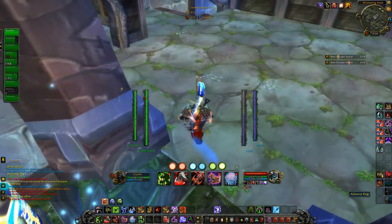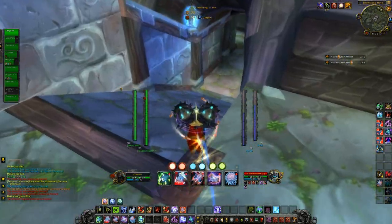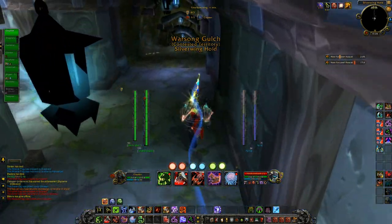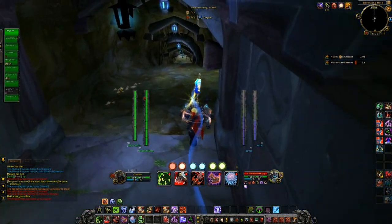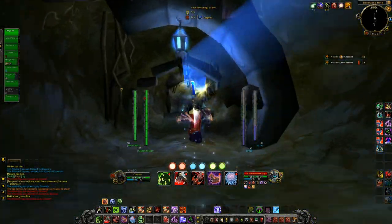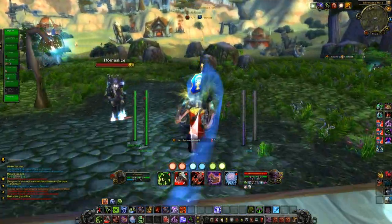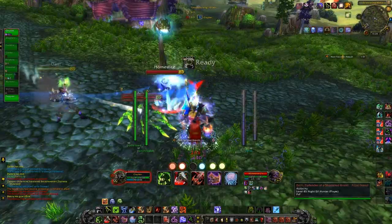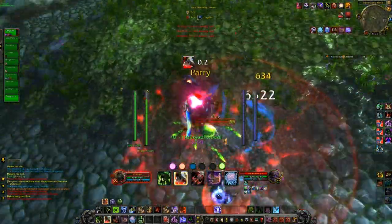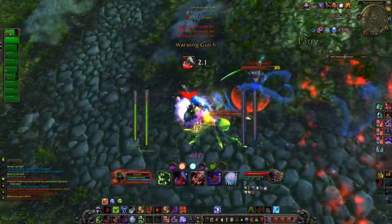Right now I'm running to grab their flag and taking it through the tunnel in hopes the speed boots are there, since that helps get back to base a lot quicker. I typically always take the tunnel unless you don't have a lot of allies in the middle of the map, because without them you'd be prone to getting CC'd and DPS'd down on the way back. A good Blood DK though can easily survive going through mid without any trouble.